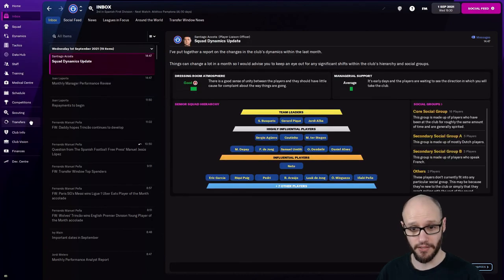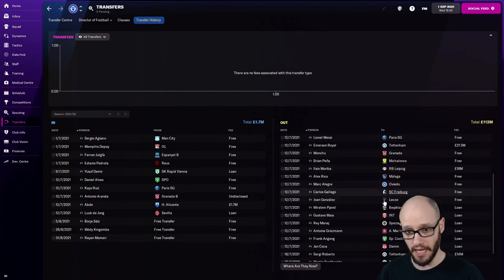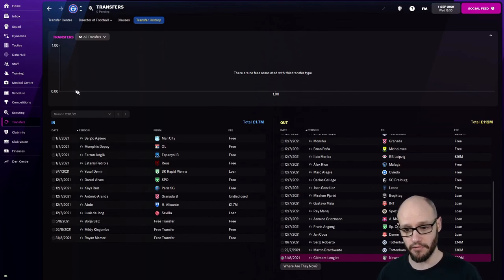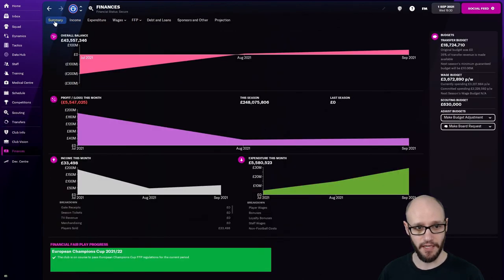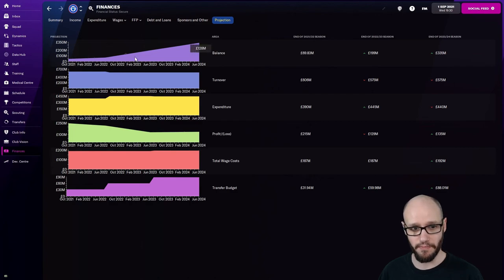Squad dynamics are good. So this is our transfer history — I haven't brought in anyone but I have sold a couple of players. I've sold Sergi Roberto to Tottenham for 14 million, Martin Braithwaite, and we've got Redder Langley — 30 million to Newcastle as well. As you can see our financial aspects are already looking better. We've got 43 and a half million pounds in our bank and our debt is just crazy — it's going to take a long time to get rid of it. But if we look at projection, it might be quicker if we play it really carefully. Look at that projection — we carry on doing what we're doing, 335 million.